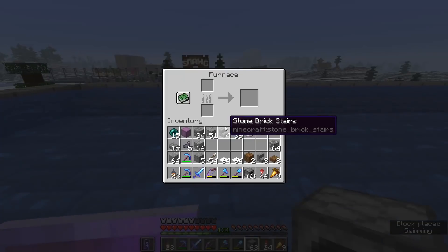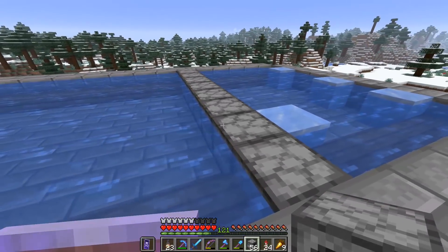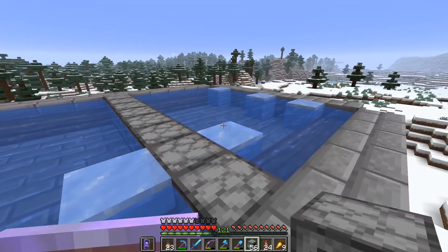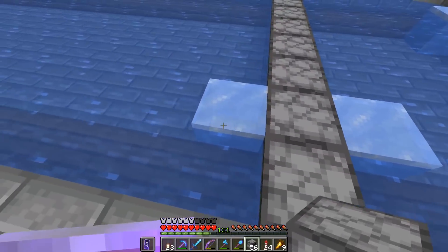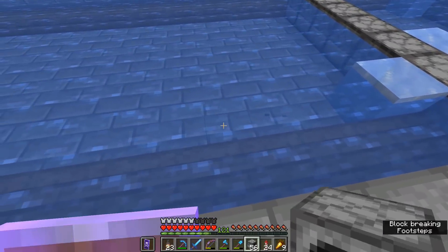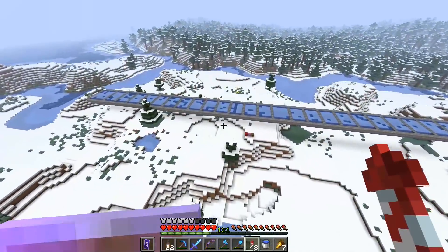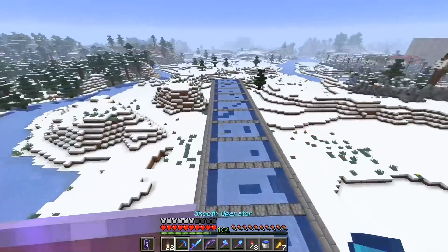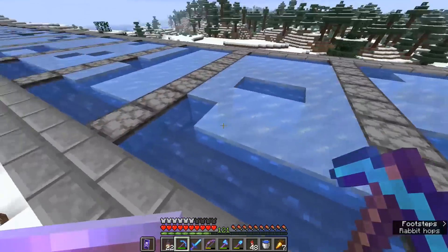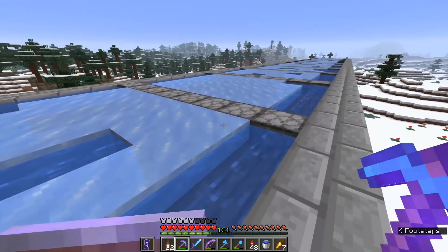So we're actually going to have to section this farm off into a bunch of smaller cells with some solid blocks. In this case I'm going to use furnaces, which might seem a little bit strange. The point is that furnaces are non-pushable blocks — they're not going to be able to be pushed by the pistons when we sweep the entire farm. The pistons are only going to be pushing the ice blocks. I think we're going to leave rows of furnaces every four blocks inside the farm itself. The farm is now sectioned off into areas which are mostly four blocks wide.